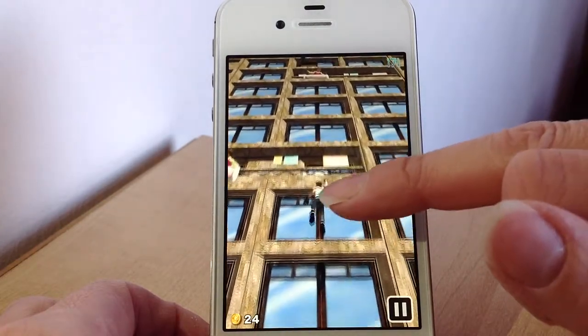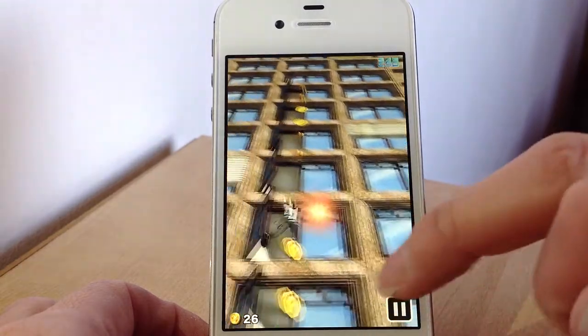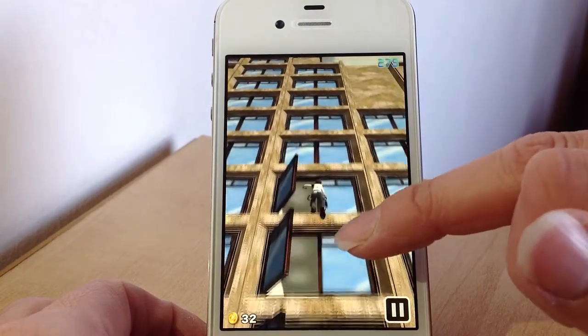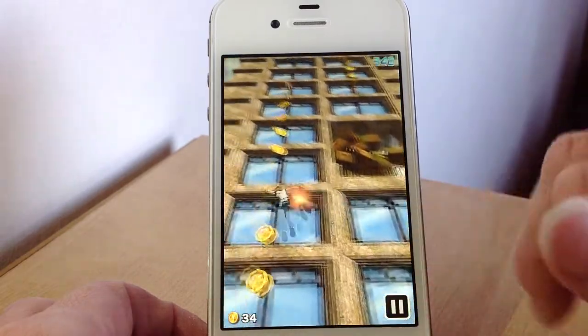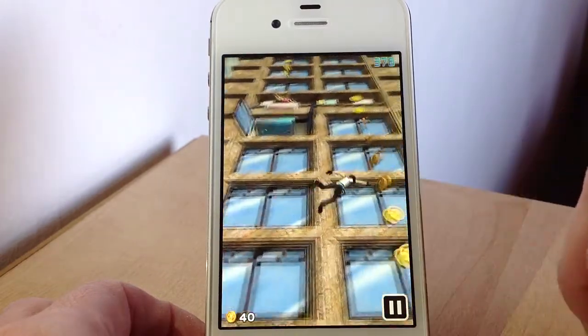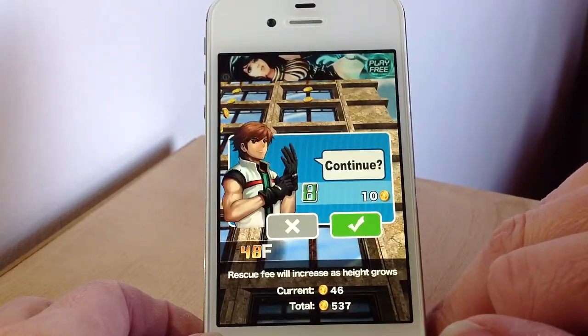If there's an obstacle in your way you can jump it by swiping up over it, and you need to avoid the tenants who are trying to swing at you. They can try and knock you off, and you've also got to avoid all the different things that they're throwing at you. They keep throwing household items at you — carpets and TVs and things. You need to avoid that otherwise it's game over.